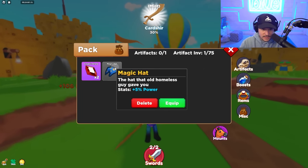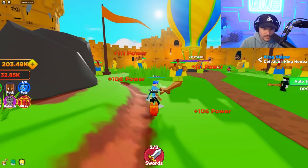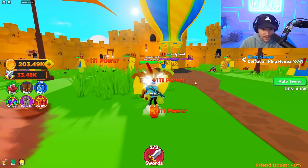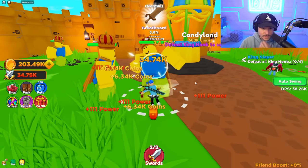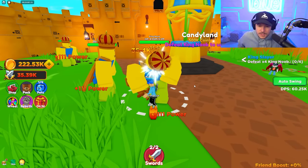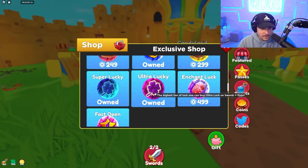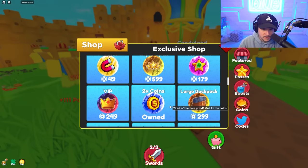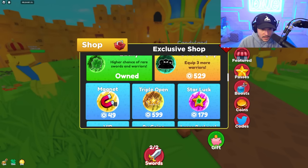He gave us a magic hat — that hat that old homeless guy gave me. So he gave me a hat and now I get 5% power? Well, that's pretty good. We have to take out King Noobs now, King Noobs being the hardest of all the noobs. In order to get higher stats when we fight him, we're going to need to buy some stuff — specifically plus three pet equip and some pets.